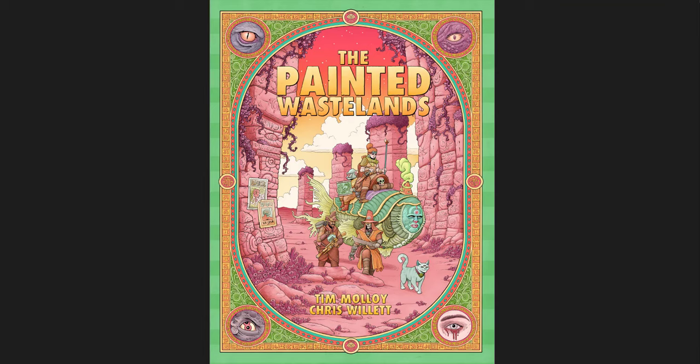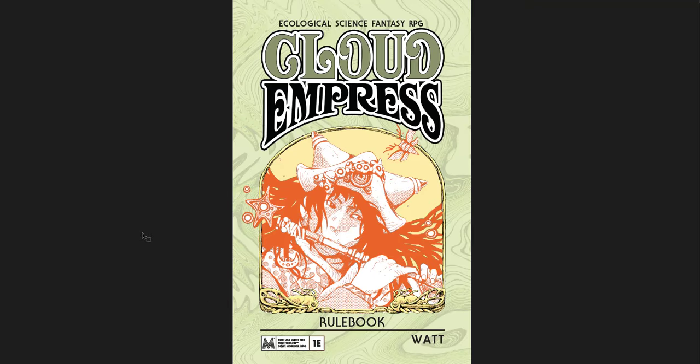The first two are basically like first editions - this one's just a sample. The first one, the Painted Wastelands, is just a sample; the actual adventure world setting product hasn't been released yet - I think it's going to be kickstarted. I'll put links below. The second one is Cloud Empress, which is an ecological science fantasy RPG. This is the 1.1 rulebook, a setting for Mothership essentially, but the full thing or second edition is being kickstarted now. I'll put links below.